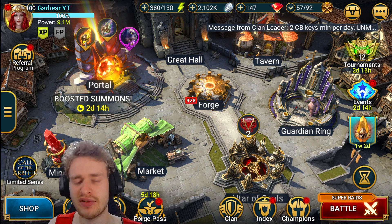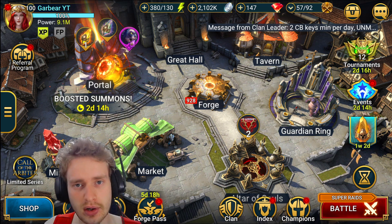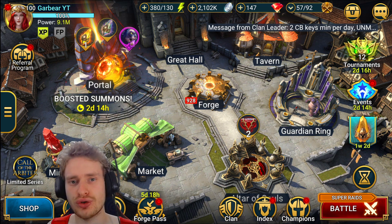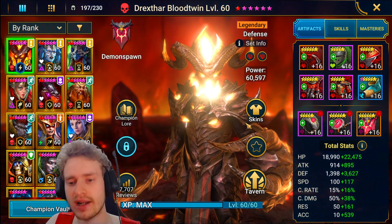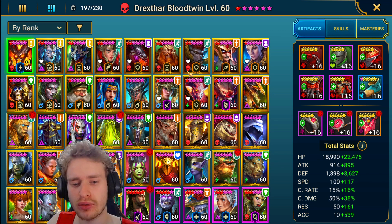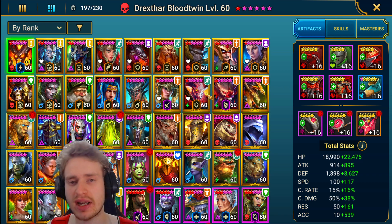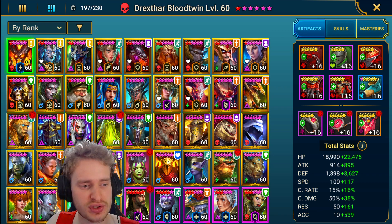I am a very late game, end game kind of player — beating up the Doom Tower and all that sort of good stuff. I'll show you where I'm at so you can get an idea of the champions I'm using, and then get an idea of the rares I still actually use at this stage in the game. I do have quite a decent roster, I won't lie. So I don't find myself using a ton of rares in a lot of places. These are the legendaries that I use most.